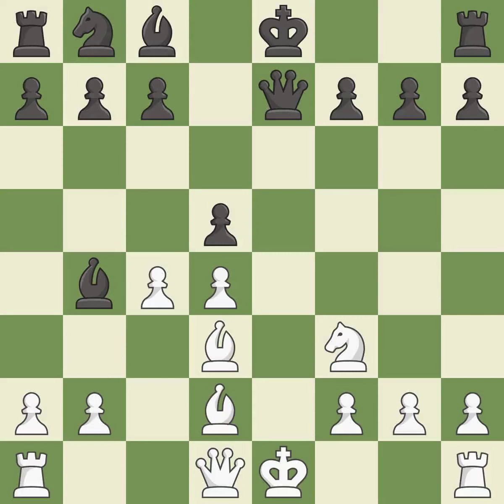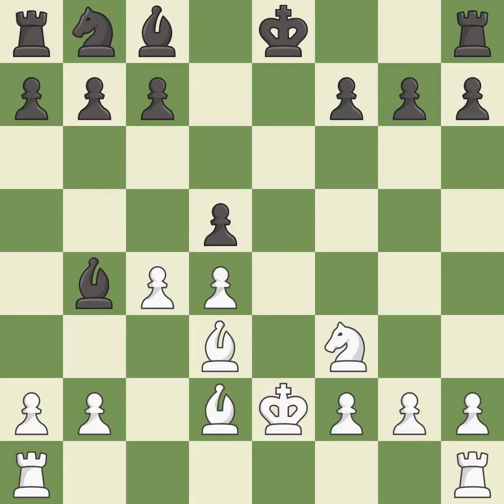One move is not the right idea — it is an inaccuracy. Another blocks the check from an opposing queen, which is excellent. After all captures, this is an equal trade. However, the king can no longer castle to safety — that is a mistake. The game was close to balanced, but now black is worse.